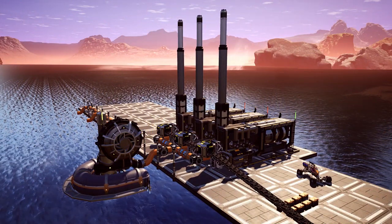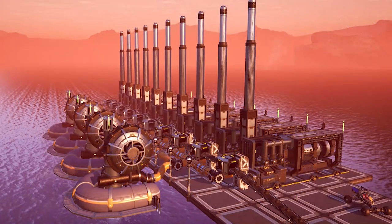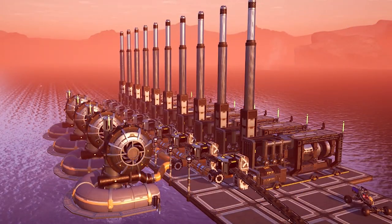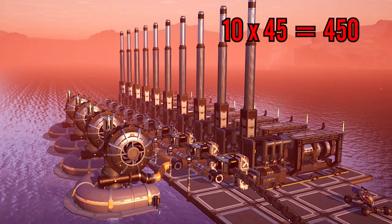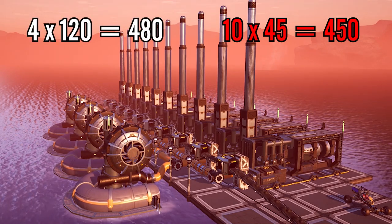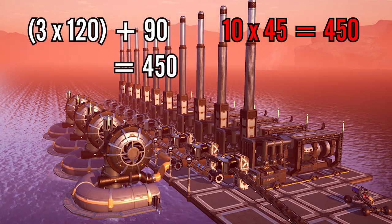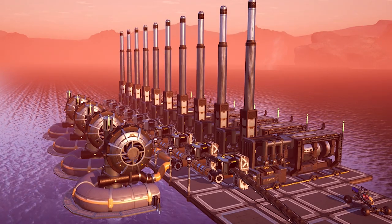A better design would be where the extractor is connected in line with the central generator and splits both ways to the other two. You can extend this, but remember to take the flow rate into account. Here there are 10 coal generators, so that's a total of 450 cubic meters of water required. I have four water extractors with the second one underclocked to 75% to reach that requirement.